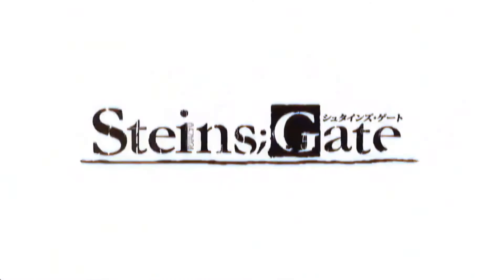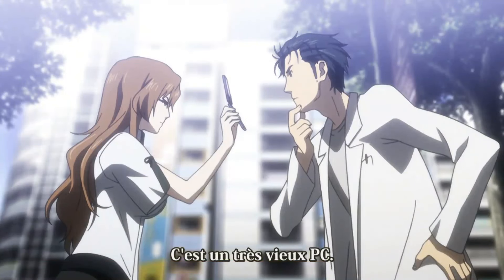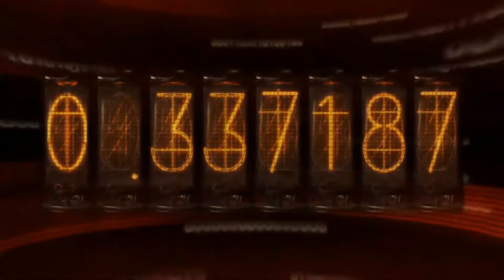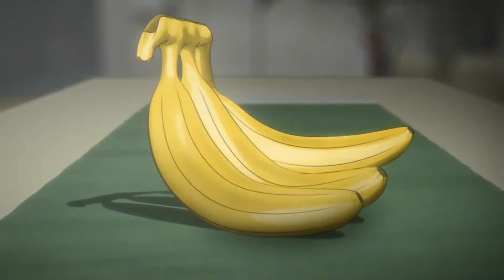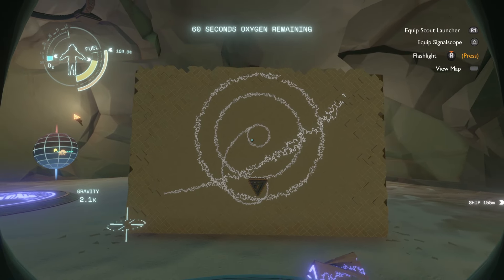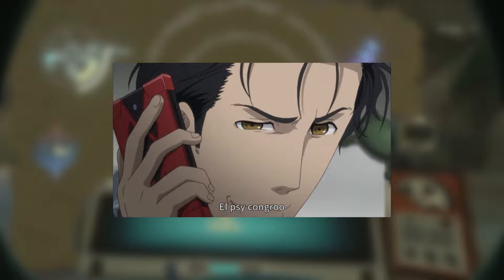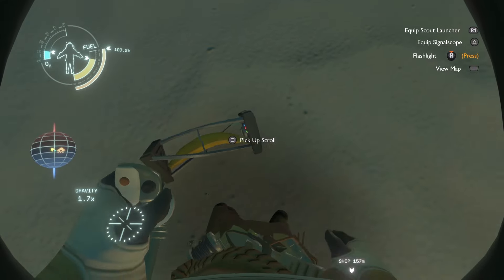So this is all a reference to a media called Steins;Gate. From my research — and apologies to any fans if I'm butchering this — Steins;Gate follows a group of students who discover a method of time travel through which they can send messages to the past, changing the future. In terms of the banana scroll, I believe in Steins;Gate they use bananas for teleportation tests. The shape of the scroll wall text is actually the Steins;Gate emblem, and 'El Sai Kongru' is the sign-off password for when one of the characters ends a phone call. I bet I'm missing a few references, so please do comment if you know more.